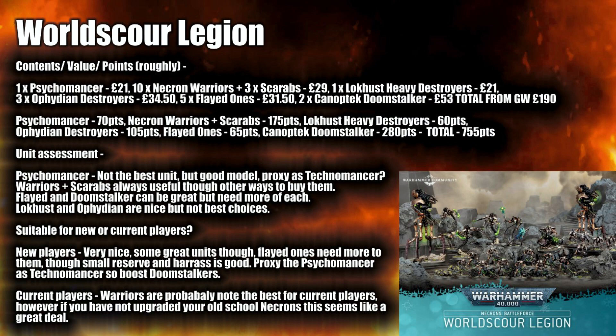The Flayed Ones can be great but you need more — you can run multiple small units and deep strike them in effectively. The Lokhust and Ophydian Destroyers are nice but not the best choice, though I love the Ophydian models. For new players this is very, very nice — some great units, though you'll want to buff them up. Proxy the Psychomancer as a Technomancer to boost the Doomstalkers; most people are fine with that in friendly games. For current players, Warriors may not be needed, but if you're upgrading old Necrons this is a fantastic way given all the newer units included.